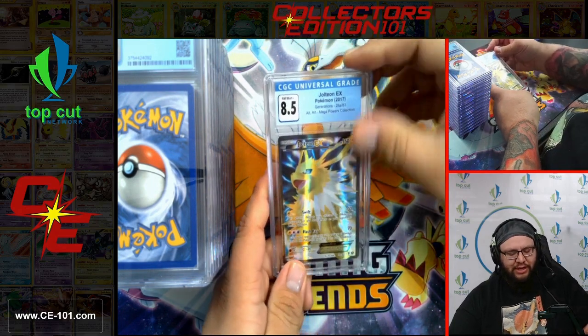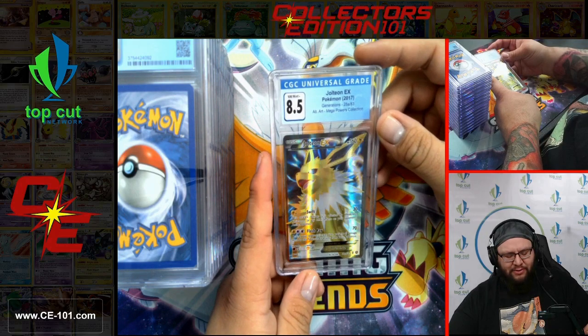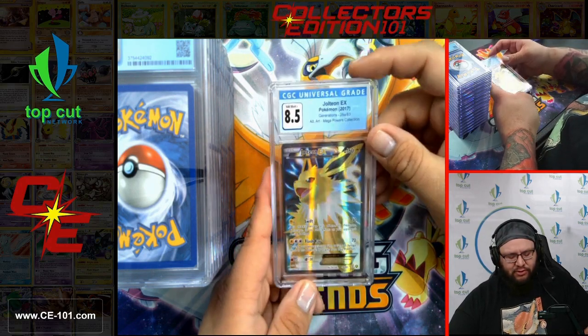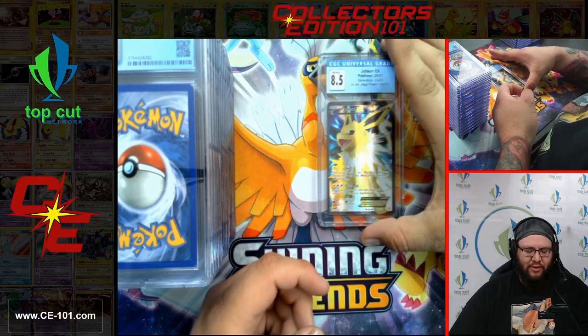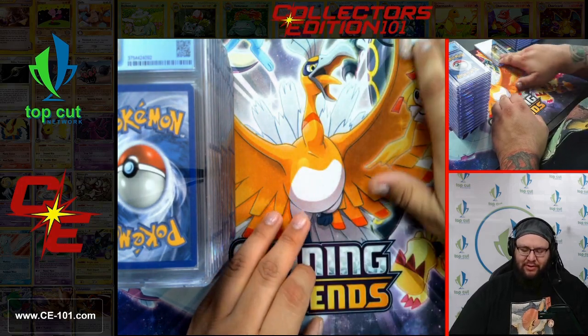First card of box 2 — Jolteon EX, graded a beautiful 8.5, from the Mega Powers Collection. Alternate art — really cool looking card. Overall not very playable, but still super cool. A nice collectible piece for any Eevee lover.